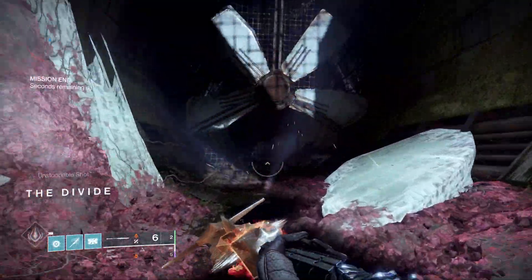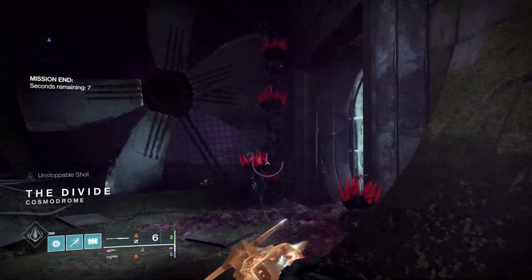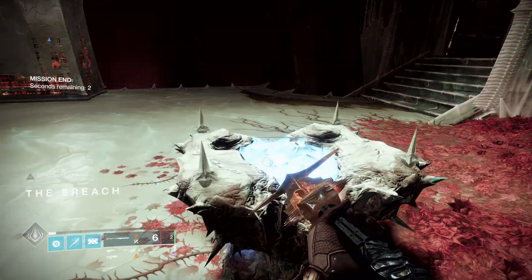If you want a triple dip, you will need to open the chest as it spawns in, and be so fast that you pass through a Joining Allies timer because the mission hasn't ended yet. It's just safer to open both chests twice.